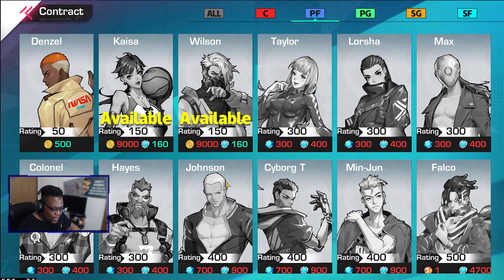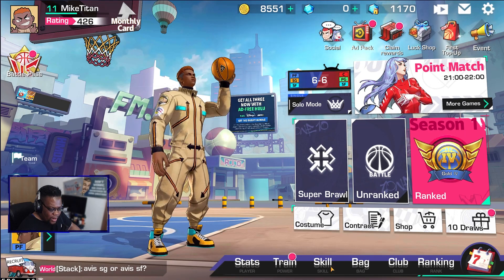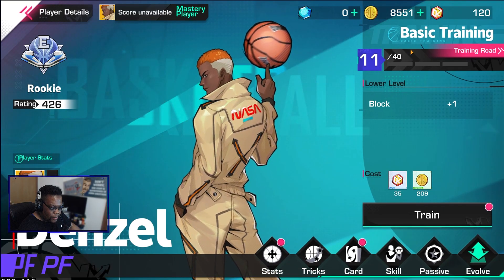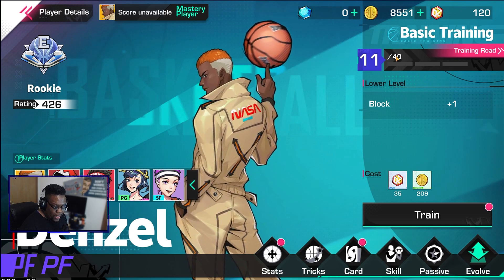Other than that, I believe all the other characters are just cosmetic - they have the same stats based on which position you're in. You can get these and customize them to your liking as far as skills go. Going to training first - this is how you upgrade your character. The one thing I really like about this compared to FS2 or Three on Three is this training level applies to every character. I have my power forward up to level 11 out of 40.